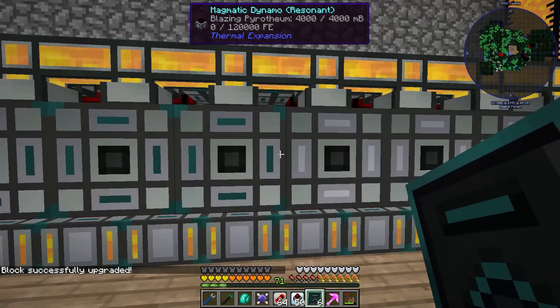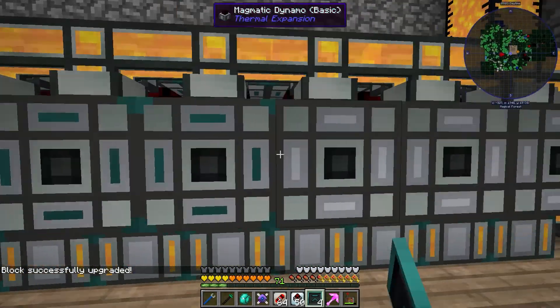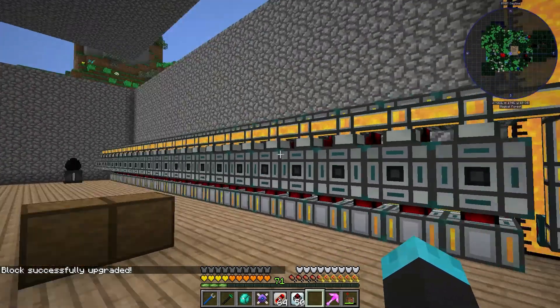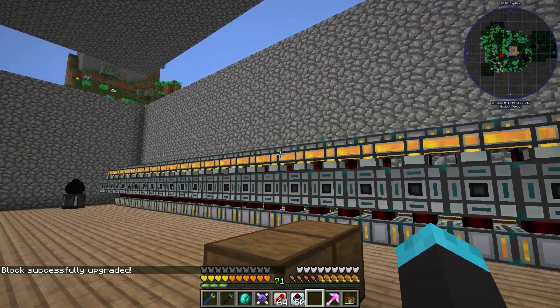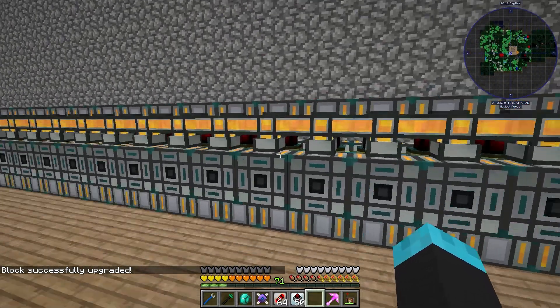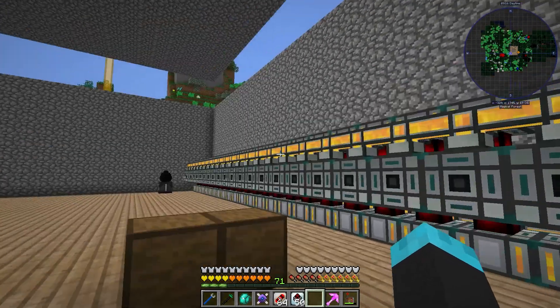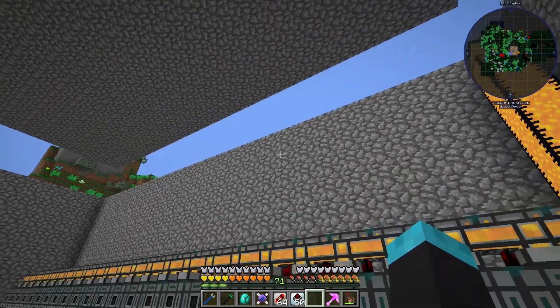The irony here is that I made that big nuclear thing, and this is still my main source of power. This is going to get me — what did I say — 48,000 RF per tick from this array. And if I built another array like it — the only issue is the blazes might not be 100% efficient.